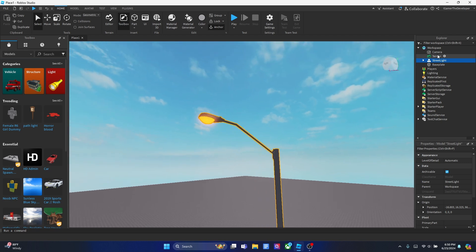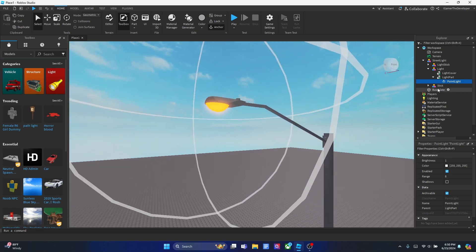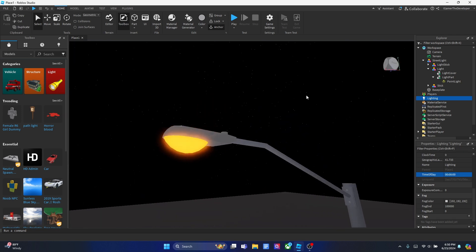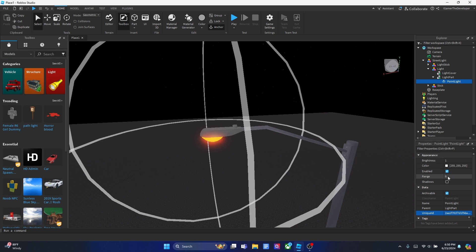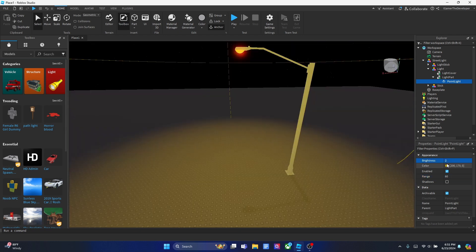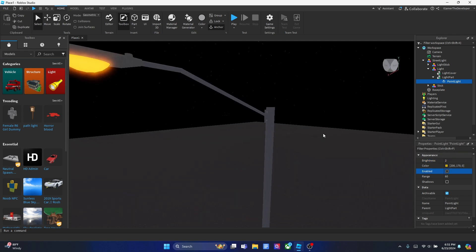After you put the light model into your game, you're going to set up the PointLight. Go inside the model: Street Light → Light, and add a PointLight to the light part. You can go to Lighting and set it to midnight so you can preview how it looks. You can adjust the settings — for example, set the range to 60 to make it bright. Once you're done playing around with the PointLight settings, go to Properties and turn off Enabled, because we're going to enable it in the script.